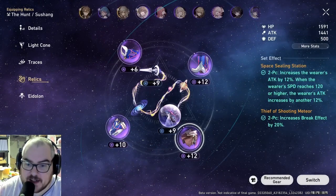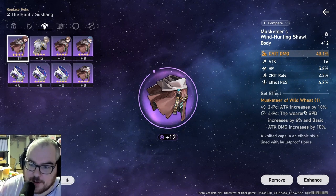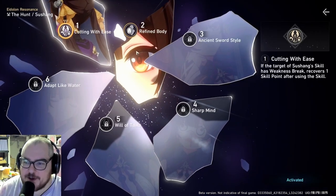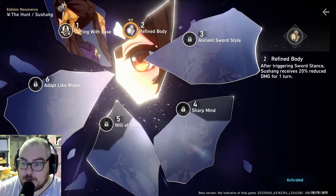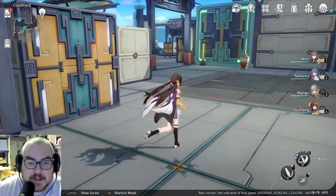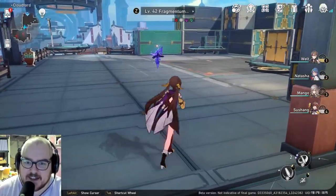I'd probably rather run four-piece sets for a lot of these, but I just couldn't get the stats to work for her. She also has some pretty cool eidolons — I have her first and second right now, which basically make her more effective at weakness breaking. Xianzhou Luofu is actually a great place for puzzles, enemies, and little challenges too.